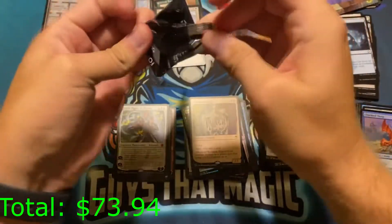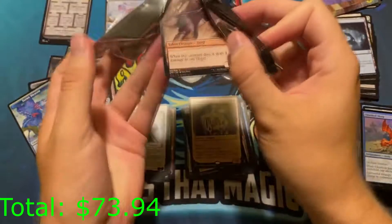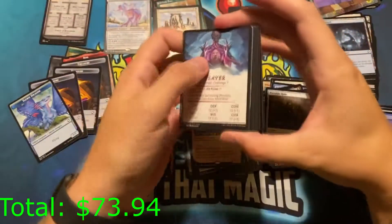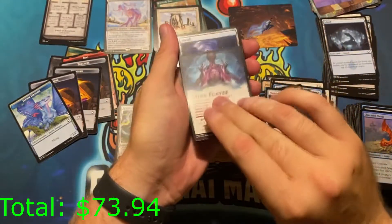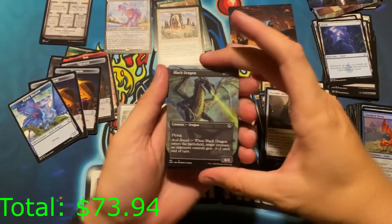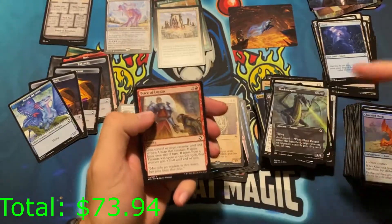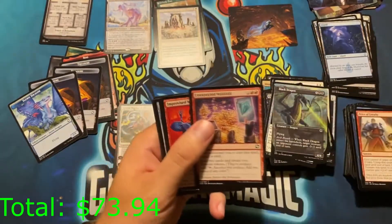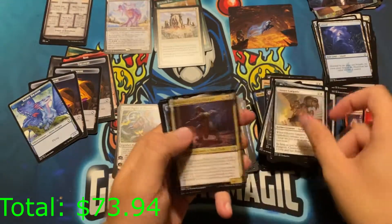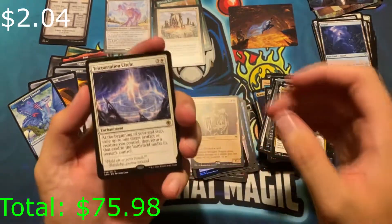Still waiting for Tiamat, still waiting for Book of Exalted Deeds. Can I get there? Mind Flare — okay. Mind Flare regular. Island — whoa, black dragon popping out of the very front of the pack, that's cool. I love the full art. That was our first colored dragon I think.